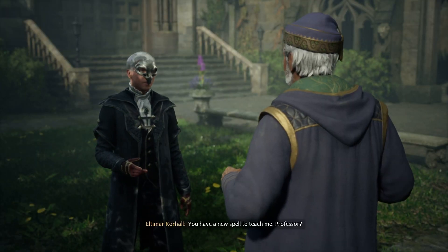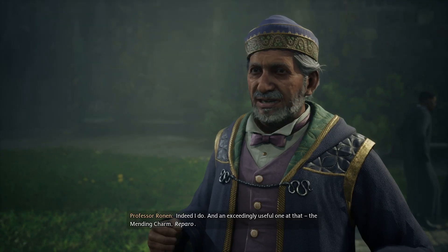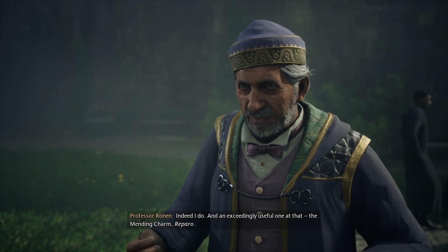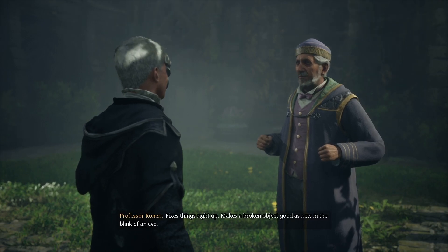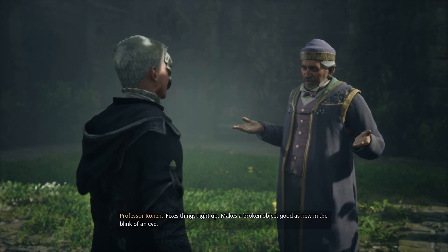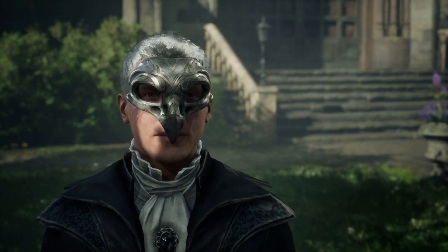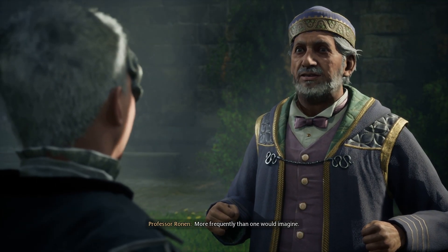You have a new spell to teach me, professor? Indeed I do, and an exceedingly useful one at that — the mending charm. Reparo. Fixes things right up, makes a broken object good as new in the blink of an eye. It seems as if that might come in handy more frequently than one would imagine.